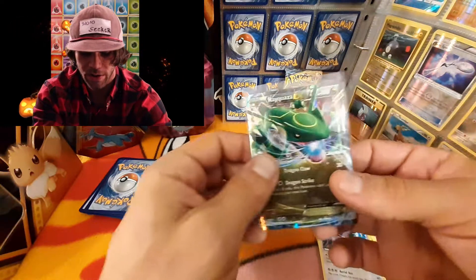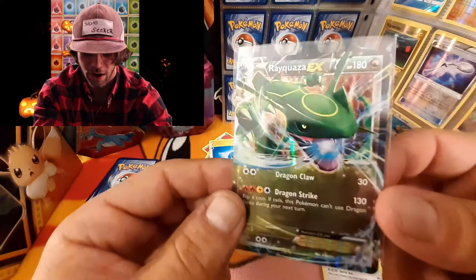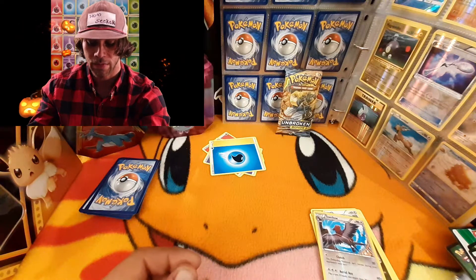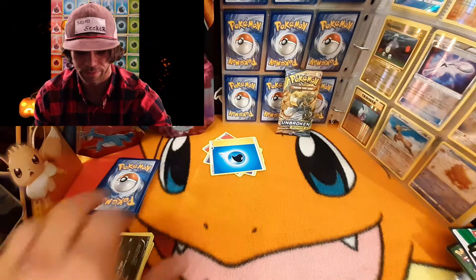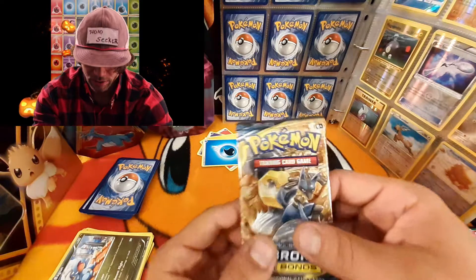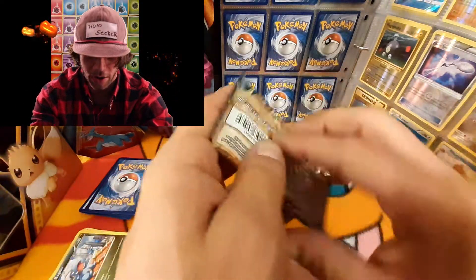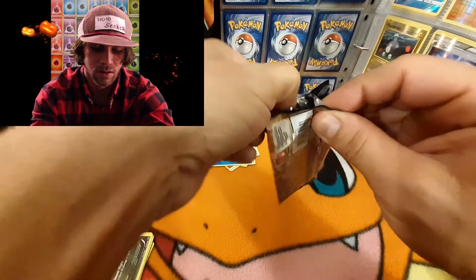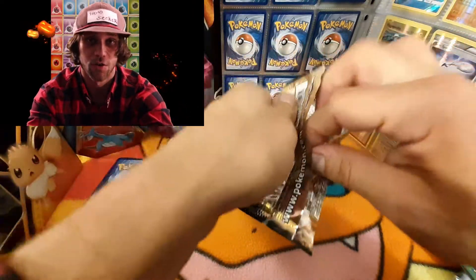Very, very gorgeous — so happy about pulling that Rayquaza EX. Deoxys and Rayquaza were always my favorites from these generations. That's awesome! And on the last pack we have Unbroken Bonds — I think we have a Melmetal and a Lucario on the front. Trying to save this artwork as well. Very cool that we got that Rayquaza.